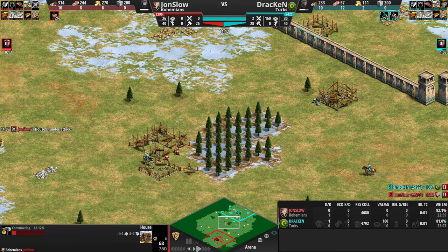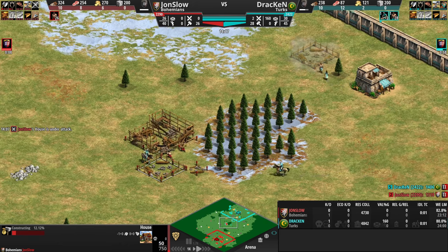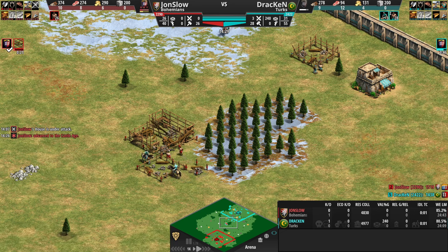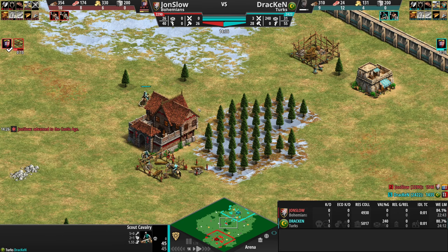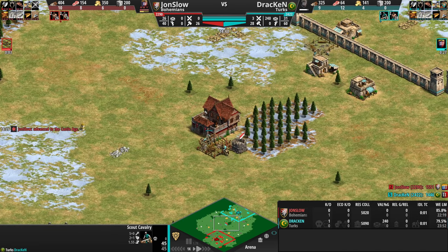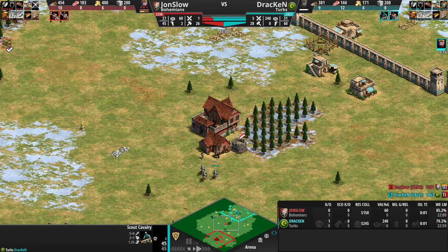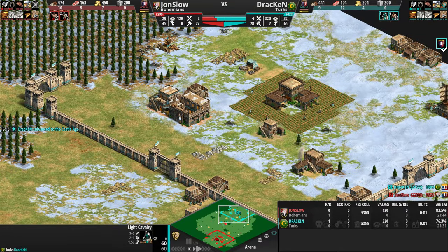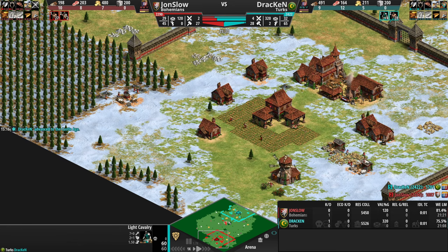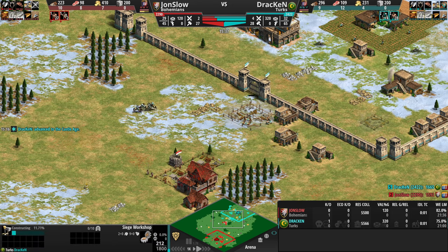Nice defense. The Bohemians also have the Hussite wagons, which can be a tricky unit to play against. A lot of scouts coming out because they will get upgraded into Light Cavalry, and this can be good for fighting off against the monks to get relic control. This is why Turks are so good on Arena — so many options. Units that are good on Arabia are all good for the Turks basically. Two monasteries for John Slow and a siege workshop for Drakkon.